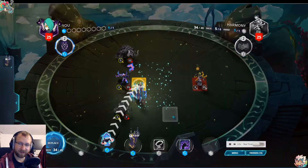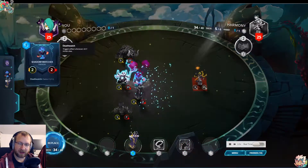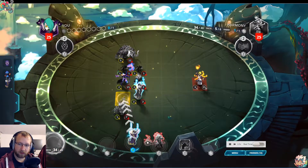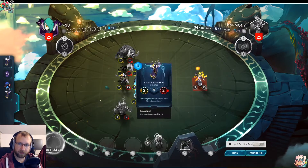I only move one time forward so my Wraithlings I summon can't get hit by Harmony. I played another Crypto — couldn't BBS this.